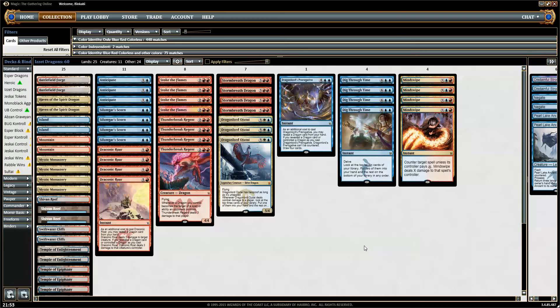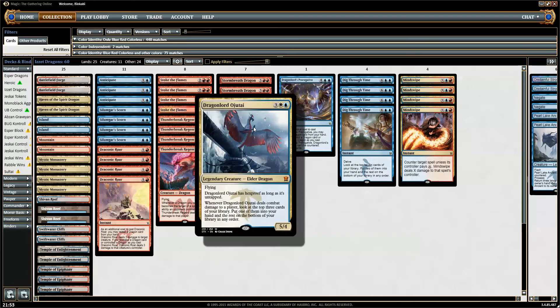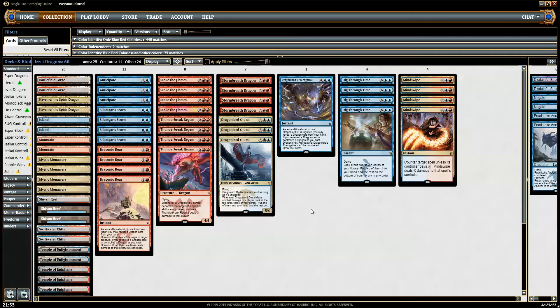Is this deck perfect as it is? Definitely not — I think it could be improved a lot. It's something I threw together. Maybe Stoke the Flames is too expensive and inefficient, maybe it should be something else, maybe we want a Planeswalker. Sarkhan was in first but I switched them out for Dragonlord Ojutai. Maybe we want Dissolve as well and play like twelve counterspells — who knows? That's what we're here to find out.